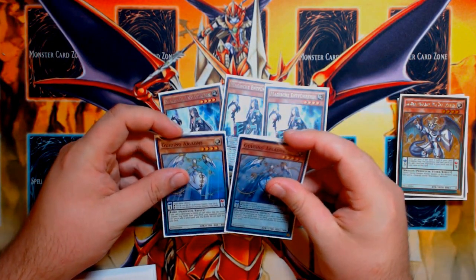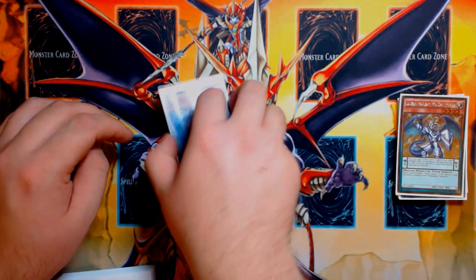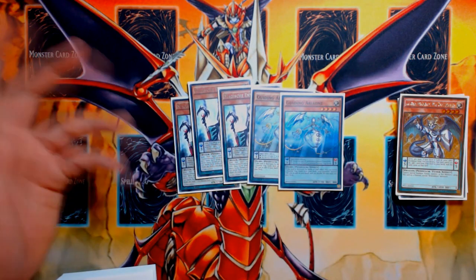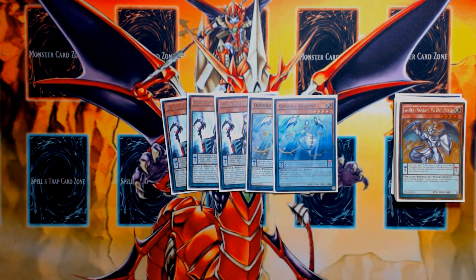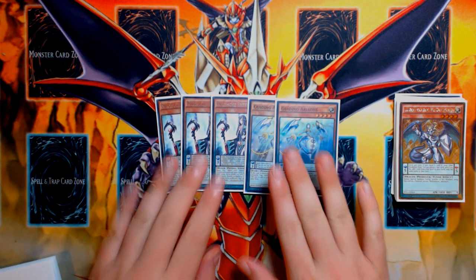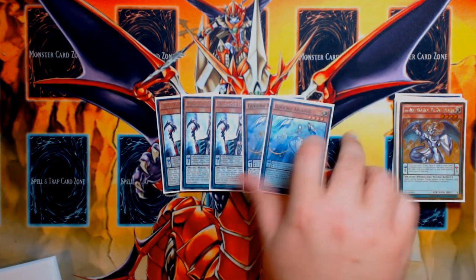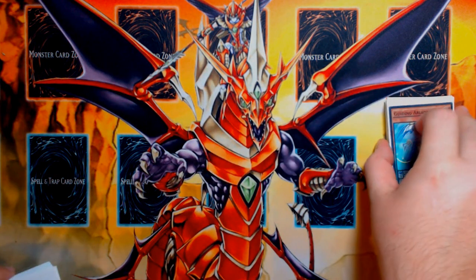Solemn Strike is just really good right now against decks like the Dinosaur True King deck. All these decks that are hyped up because people expect to play True Kings in them — like Cosmo True King, Dino True King — Solemn Strike and Solemn Warning are really good against those decks because if you hit the True King, like the Earth True King in the Dino deck, their turn almost basically just ends. Being able to search Ariadne and then search Counter Traps to just not let them play Yu-Gi-Oh! is actually just really good.